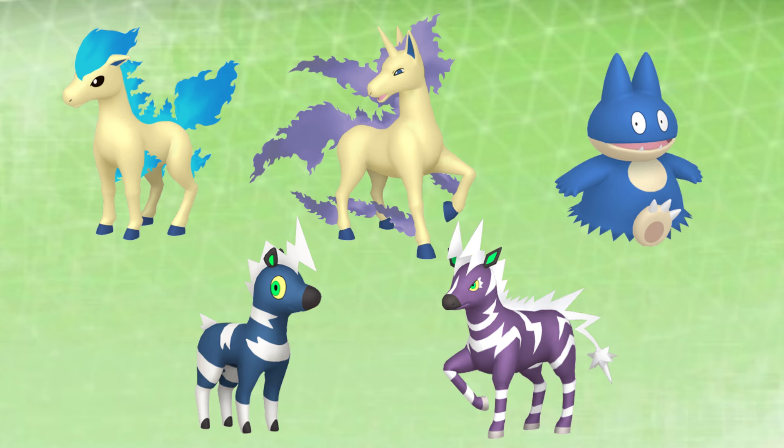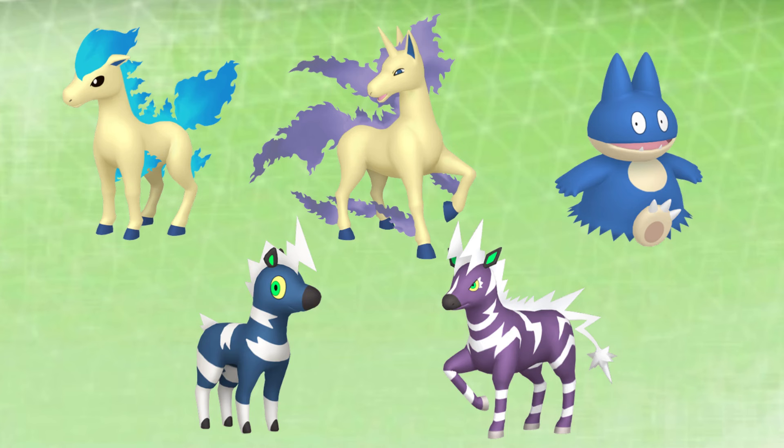Similarly, shiny Ponyta is required to be caught for a request in Legends: Arceus and is guaranteed to spawn as a result, meaning you can skip scanning Munchlax, Blitzle, Zebstrika, Ponyta, and Rapidash if you wanted to. I suggest skipping Munchlax's scan for reasons we'll get to. There are a few Pokemon I didn't bring up either postponing or skipping the shiny Dex entry for — I won't be going into specifics, but if I mention needing to catch a Pokemon that we already would have scanned, it's safe to assume they can be skipped.